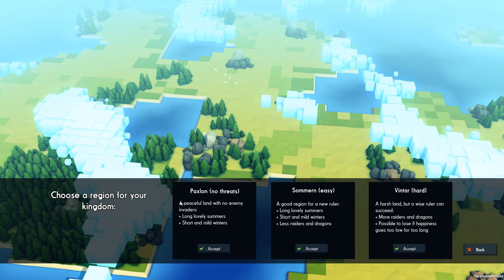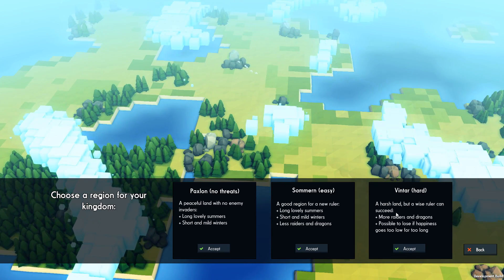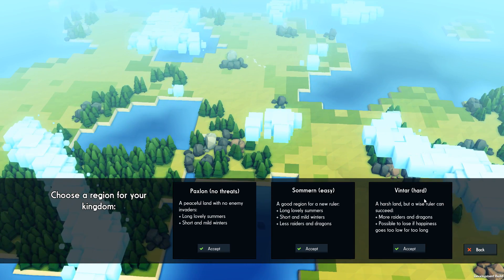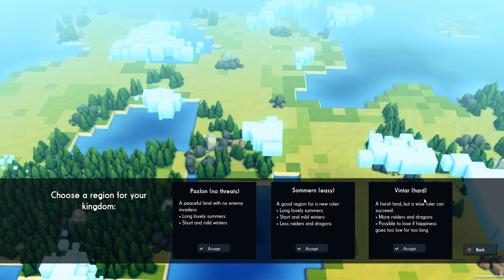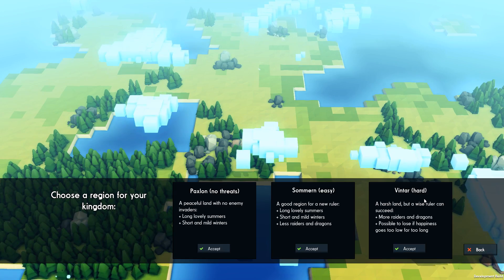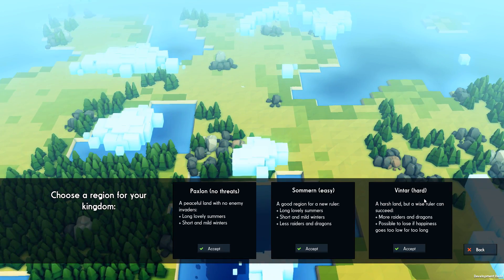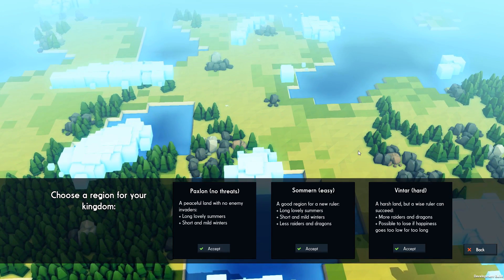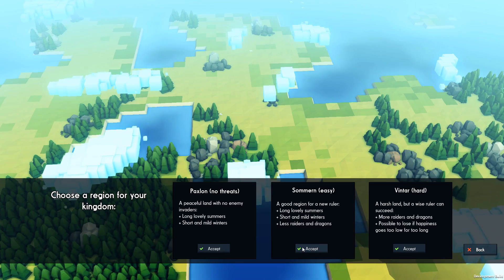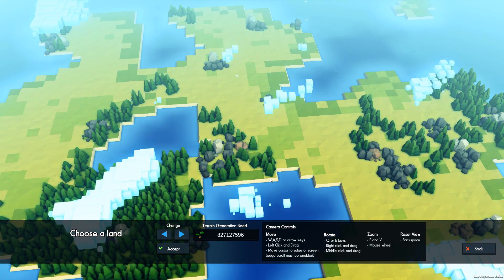We now have a peaceful mode, an easy mode, and a hard mode. A harsh land, but a wise ruler can succeed — more raiders and dragons, possible to lose if happiness goes too low for too long. I'm going to go into easy mode, which is the medium mode, because there are so many new things added and I want to play with those. I don't want to die after two episodes. I want to see the new stuff.